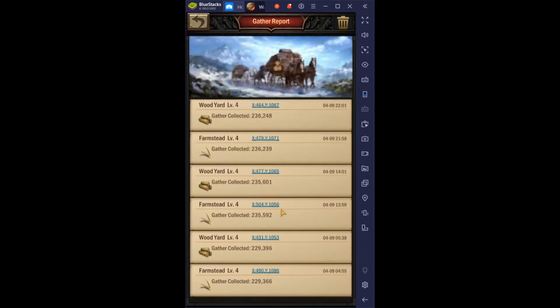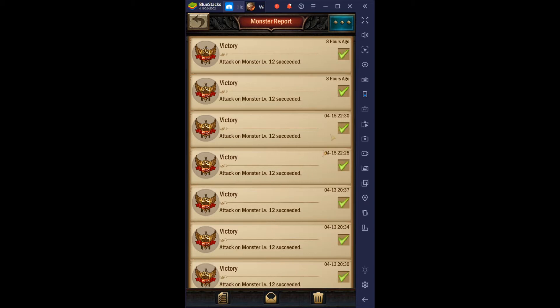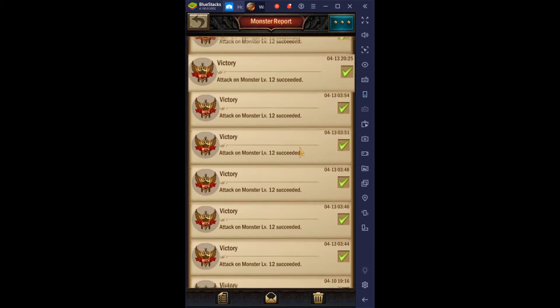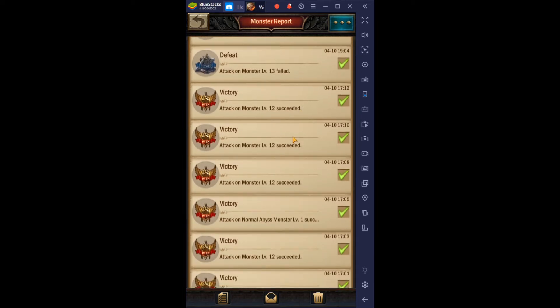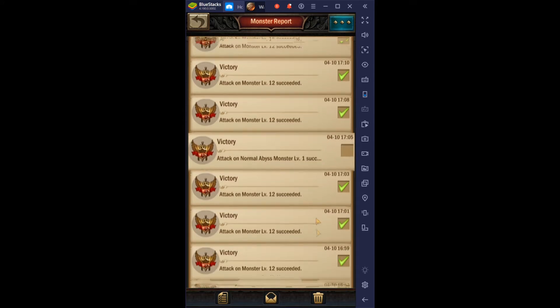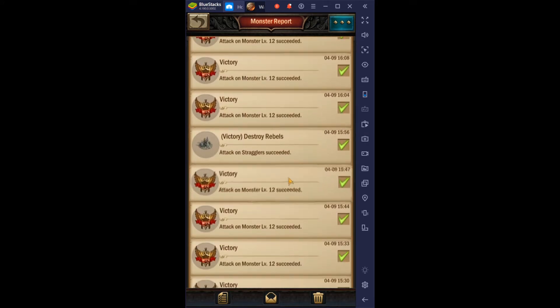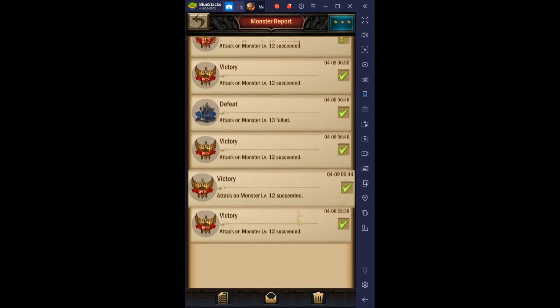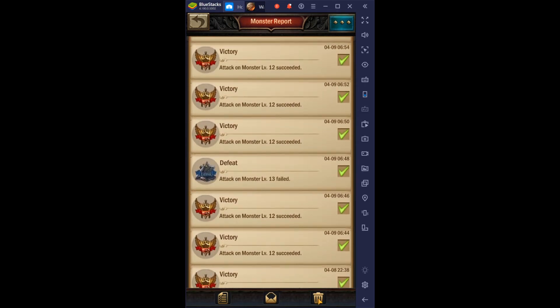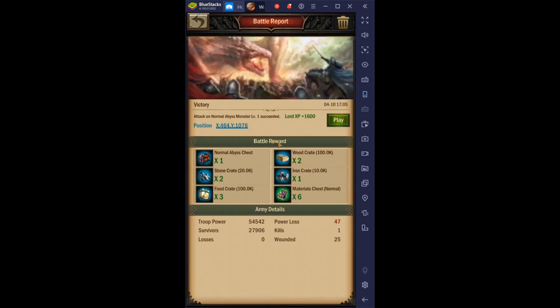I've been gathering resources — yay for gathering. I'm probably going to delete these monster attack logs now since there's no need to keep them all. I'll select all and just keep the last one so we know which level we can attempt next. We failed the level 13 one — let's keep that and just double-check. We need one of those.